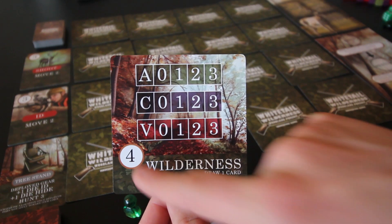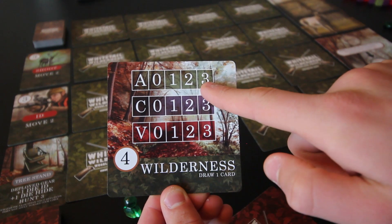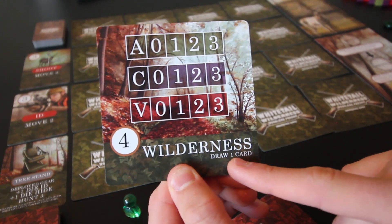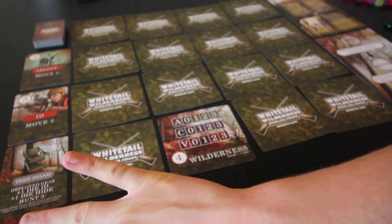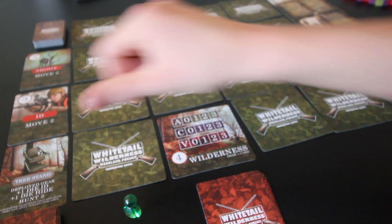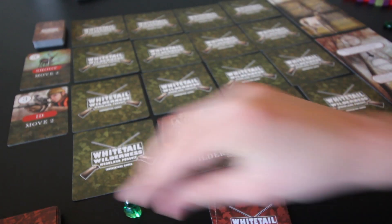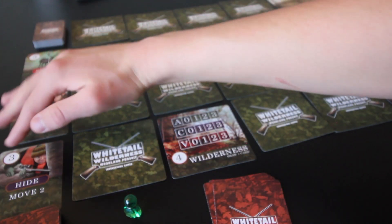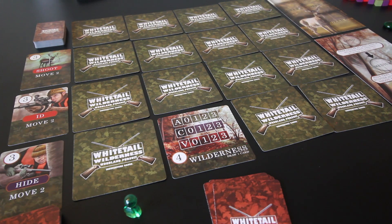We have four dice to roll and set these stats — you can have zero to three for each. But first, we have to draw a card: either the top card of our deck, or pick one of the displayed cards. I'll grab this tree stand card and put it in my hand — it'll be replaced. You can do a blind draw if you don't like the displayed cards, but it's usually better to take those since you see what you're getting and can be more strategic.